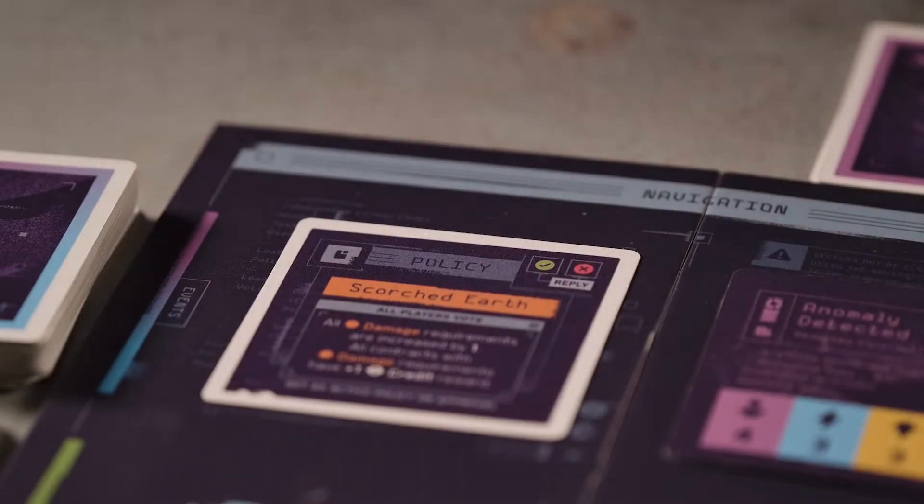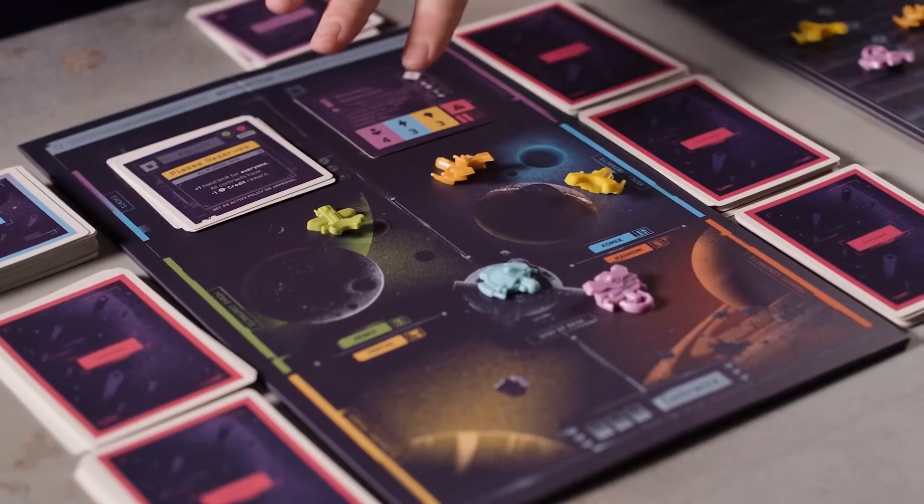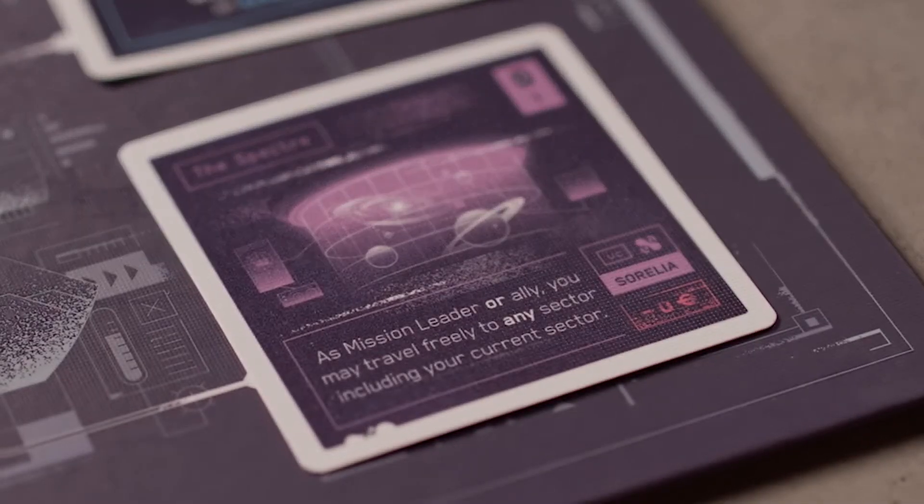This video is going to teach you how to play Nomad, an expansion for the deck-building board game Moonrakers. Nomad adds global events, overhauls the contract system, and adds new prototype ship parts to the game.